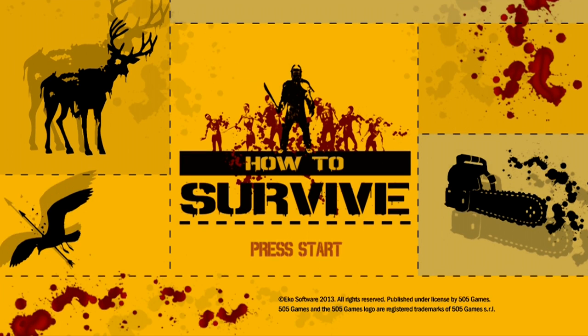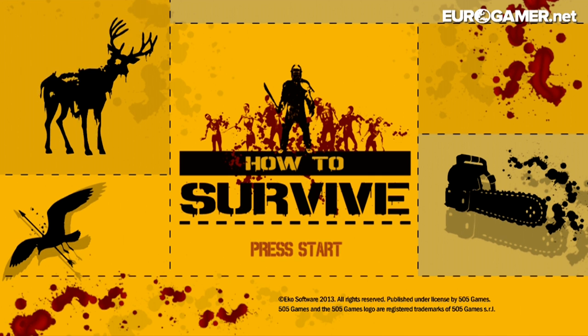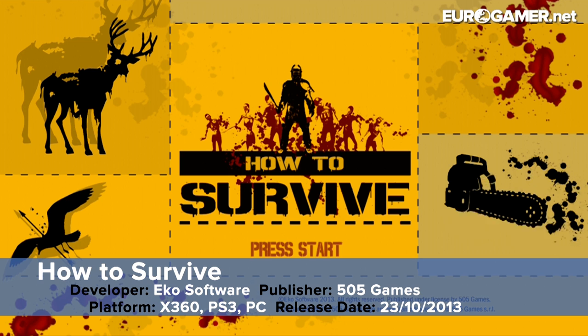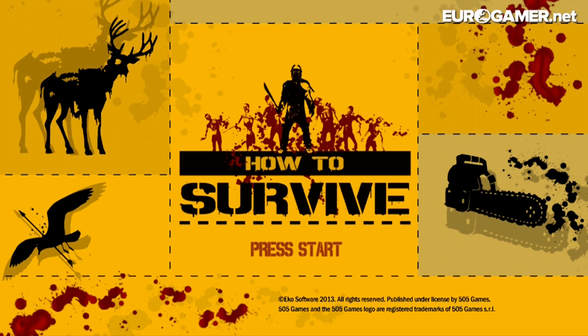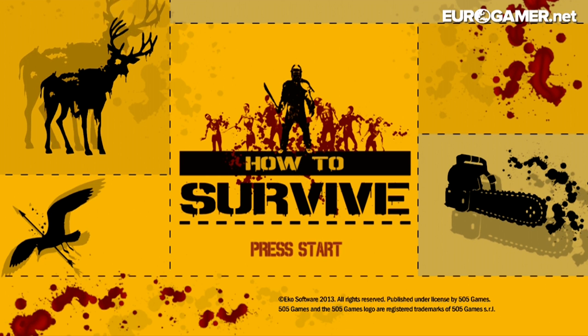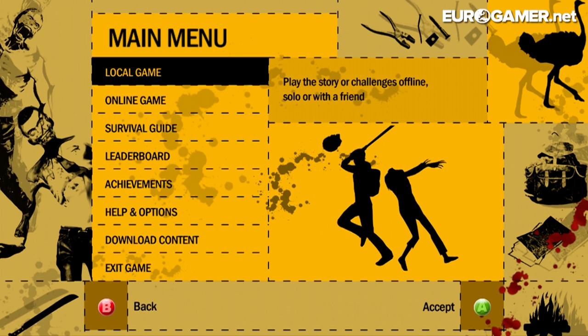Greetings Game Boys and Game Girls, my name's Ian Higton. I'm from Eurogamer and I'm going to be showing you how to survive today on How to Survive, a brand new zombie survival game from Eco Software published by 505 Games. They've had quite a nice run of it lately with superb games like Brothers and Payday 2 under their belt. So let's find out if How to Survive can live up to those titles.